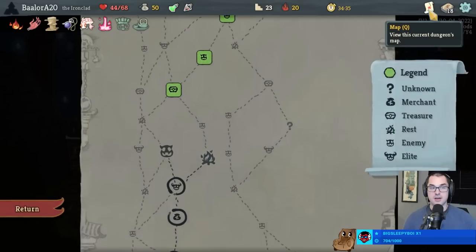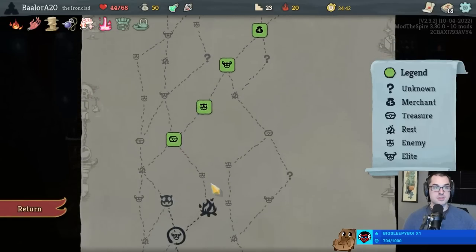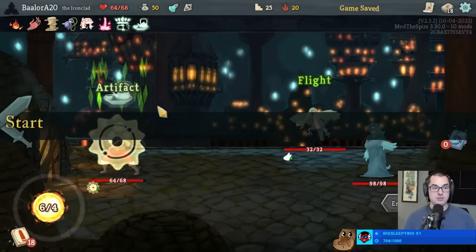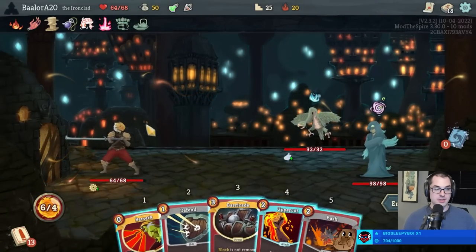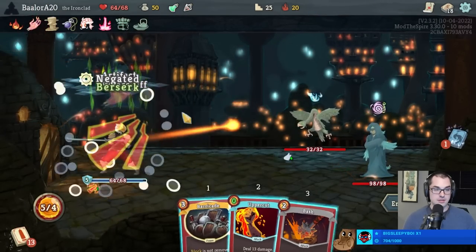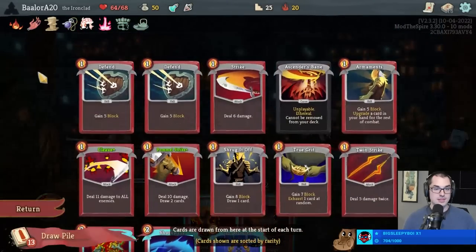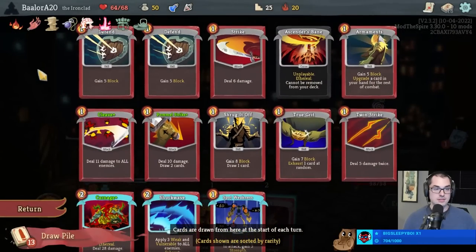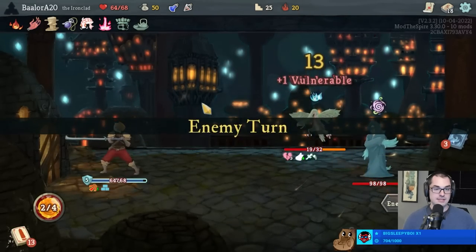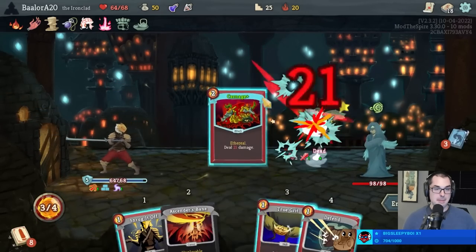I think it'd be cool if there was a relic that gave you rerolls of some kind - like that let you reroll card rewards or shops. Does this deck want Orange Pellets? Less so now that we have the Souvenir, but we wouldn't say no. Who's getting Bash-Uppercutted? I'm gonna kill the bird first.